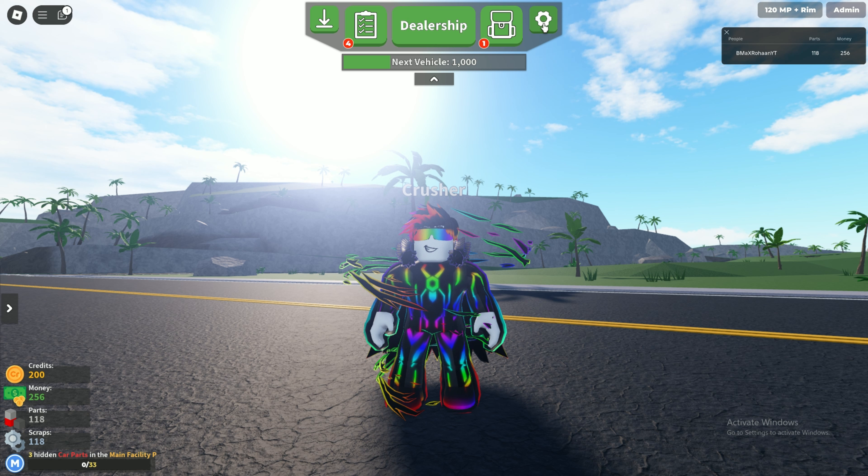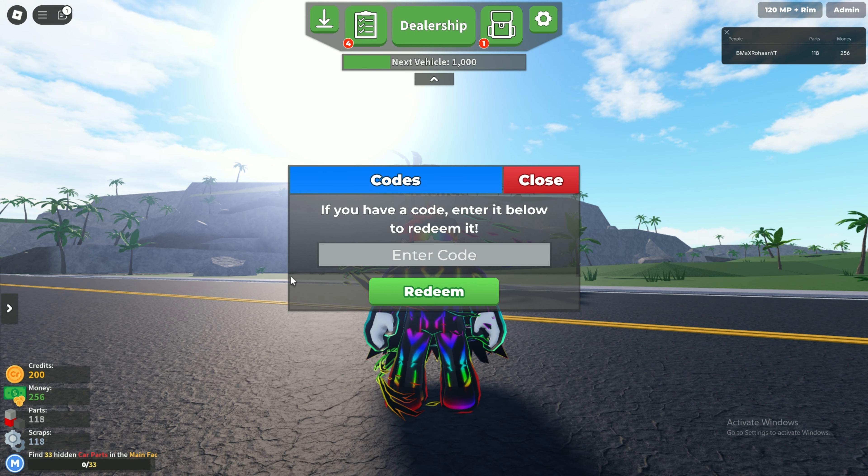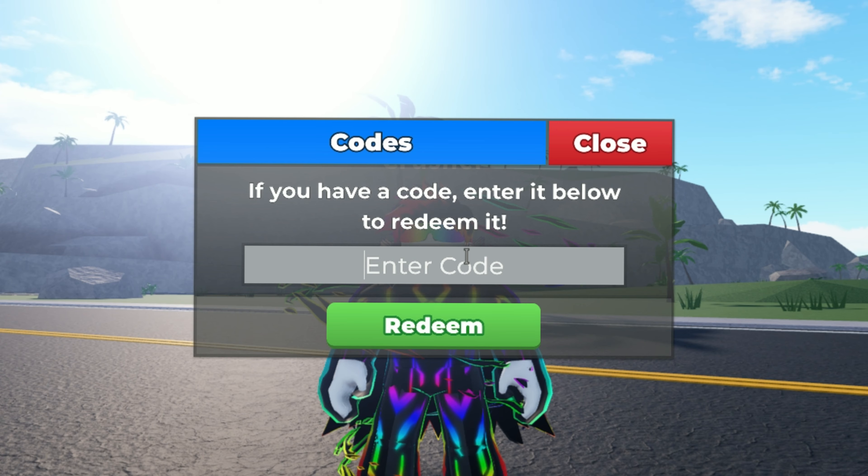First, you need to click on the settings icon and click on the redeem code option. Here is the redeem code option and here is the code bar. Enter all the codes in this bar.